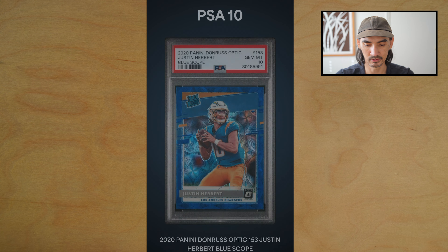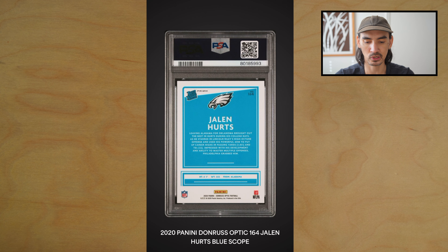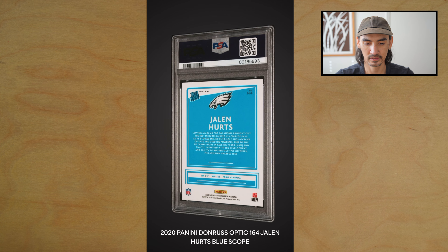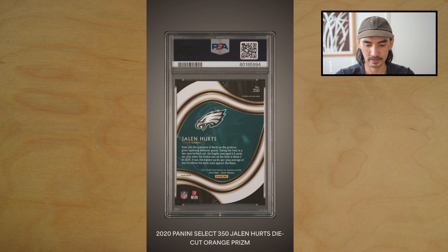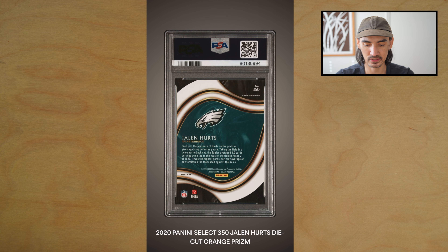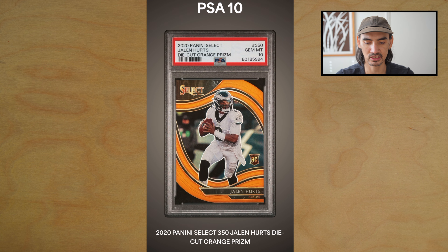Next card is a Jalen Hurts blue Scope from Optic — PSA 10, nice, we're doing great on the Optics. Next card is a Jalen Hurts die cut orange — boom, PSA 10! Believe this was an SGC 9.5 crack-out, so got the bump — that's good.